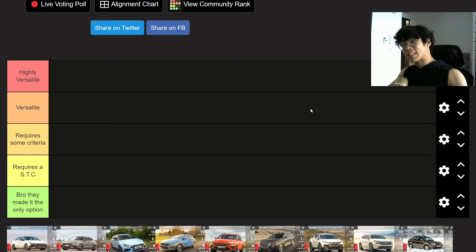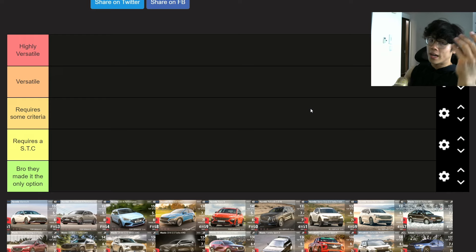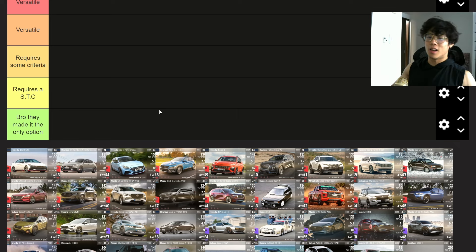Alright, let's get into it. These are the tier levels: highly versatile, versatile, requires some criteria, requires a special tag challenge, and 'they made it the only option' — also known as hot garbage. Most of my ratings are gonna go on vibes. I'm heavily relying on Top Drives Records. For example, the Mazda CX-8 is one of the best city street small cars for RQ57 and below. I'm rating these cars a lot based on personal experience — I own most of these cars and I've raced against all of them. If I miss some, feel free to let me know in the comments.